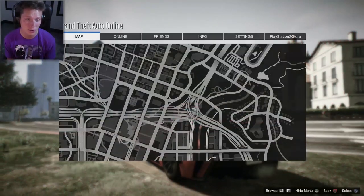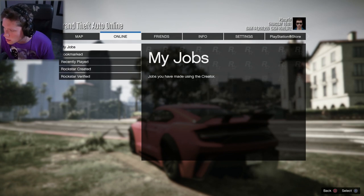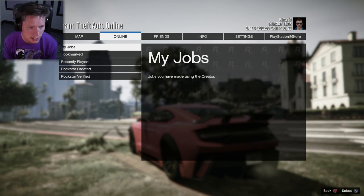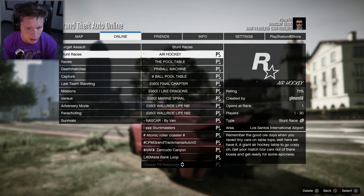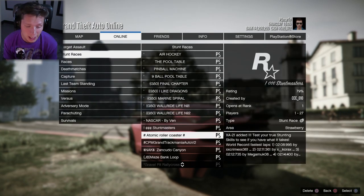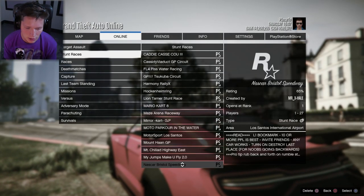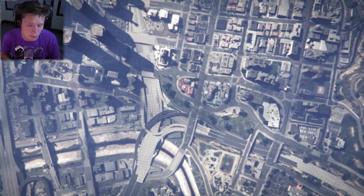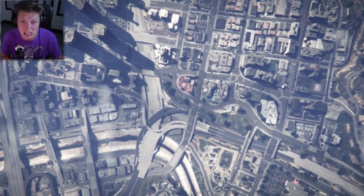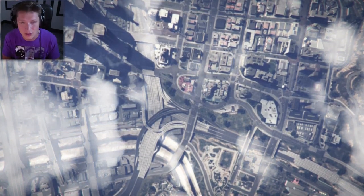I'm gonna try to host up a race — I found a couple in the club that look fun. One is called Mount Chiliad Highway East. I'm gonna go to my bookmarked races, but like I said, it's really tough to get people to join muscle car races. Sometimes crew people show up, sometimes they don't. One-on-one races get kind of boring in my opinion, but we'll see what happens.